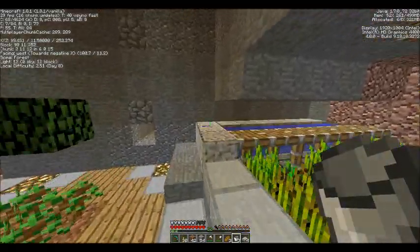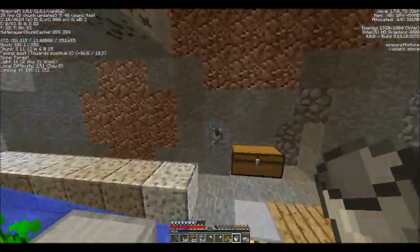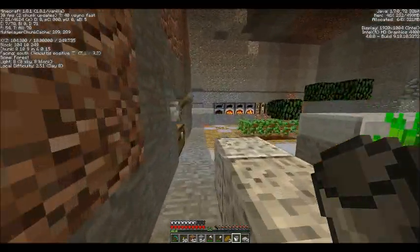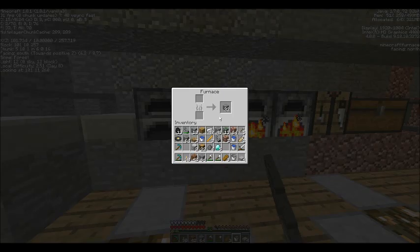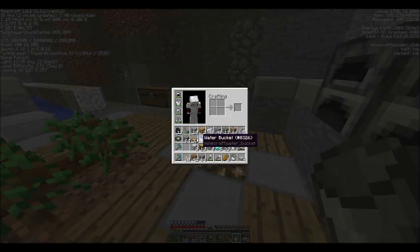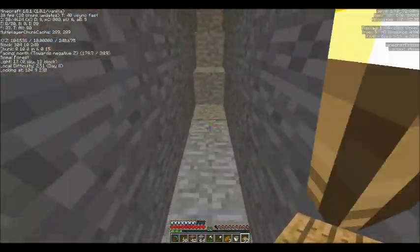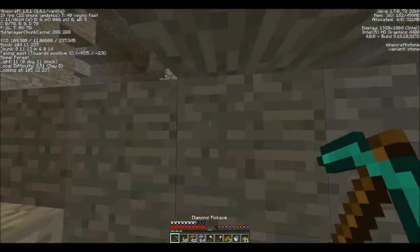Got a couple more buckets of water, which is good. Living quarters are going to be back this way. The other thing I wanted to do — we still have a few slabs on us. Let's grab the rest of this stuff and make some more wood slabs. Let's make a little staircase here — a little better staircase than we have right now.